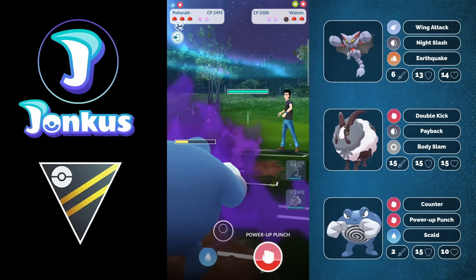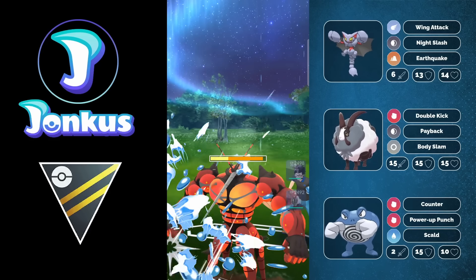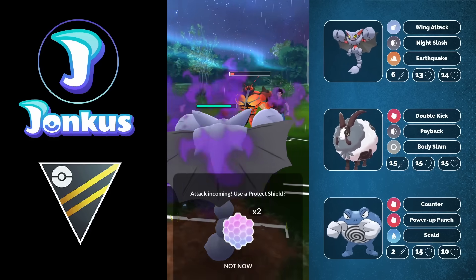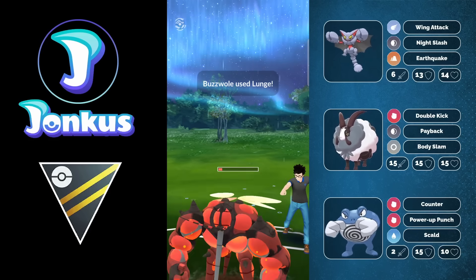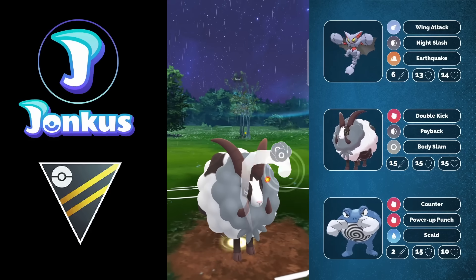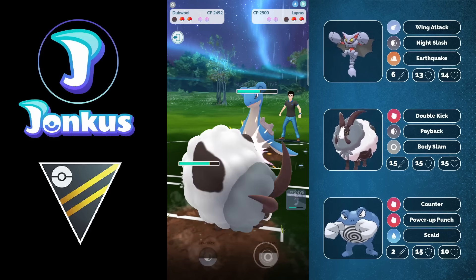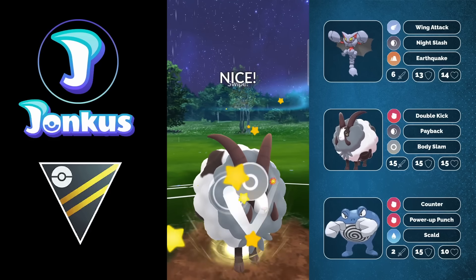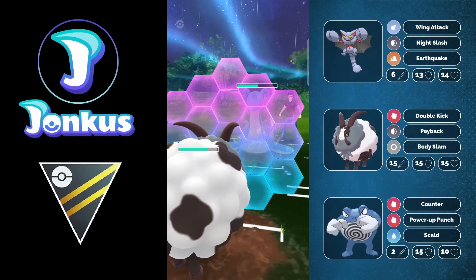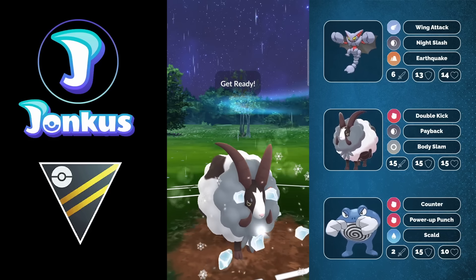This allows me to get out of the matchup with a ton of energy stored and an attack buff, which the Dubwool does not appreciate. I expect they're going to have a Lapras in the back because this is a team I made a video about, and judging by how high up they are, it definitely seems to work well for them. We're going to see here that we need to shield - the only thing I have to do is shield because they need to hit a Skull Bash basically to win this game.